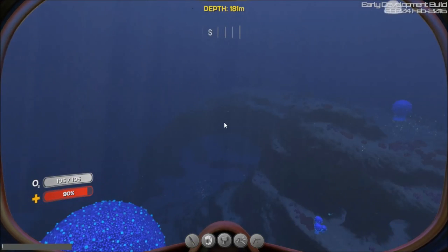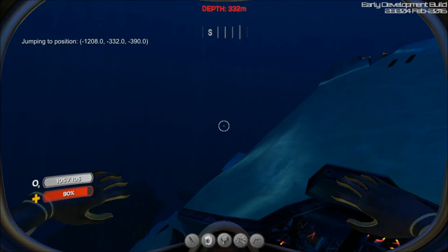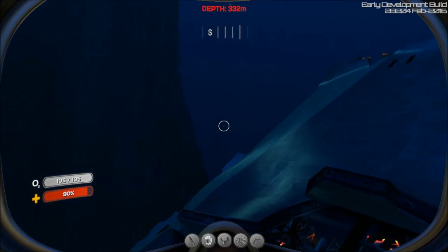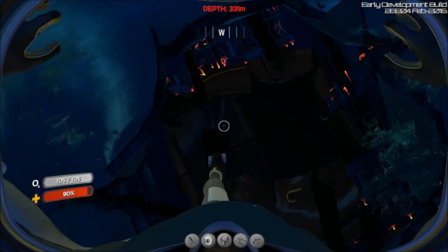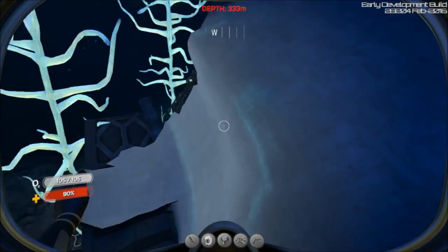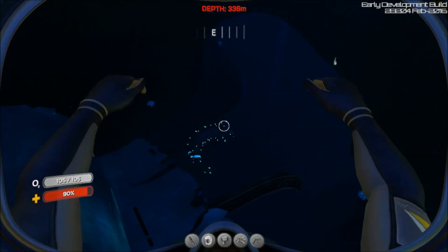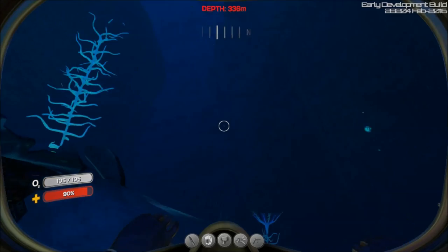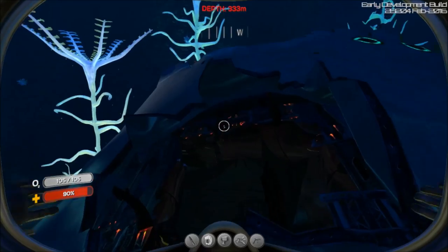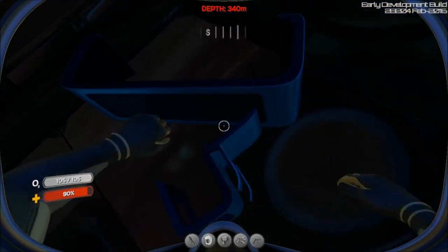Let's go over to wreck 8 — that'll put you right above the blood kelp wreck, which they've been working on. There we go — they have been working on this. The new lighting on it is a little bit shiny. There are supposed to be shocker eggs over here now — we had the blood kelp, the shocker, the gasopod, and the reefback eggs, although I've never seen any of them hatch. Hey, this is new — all right.